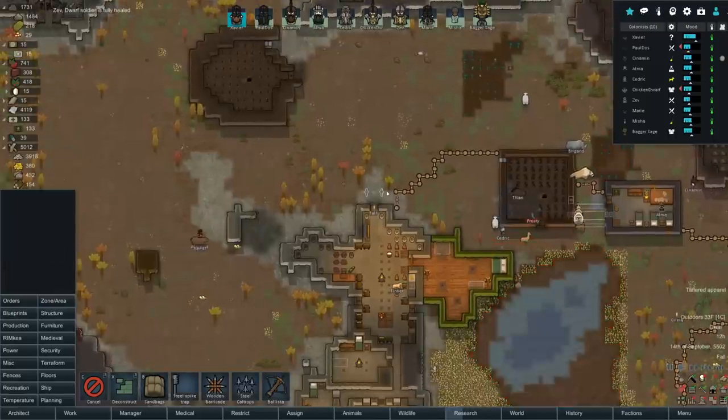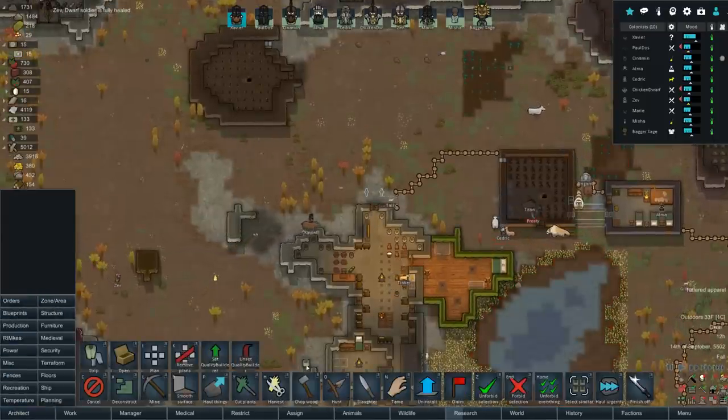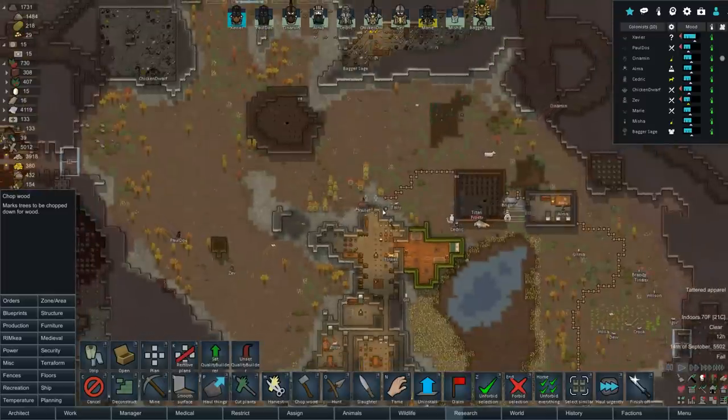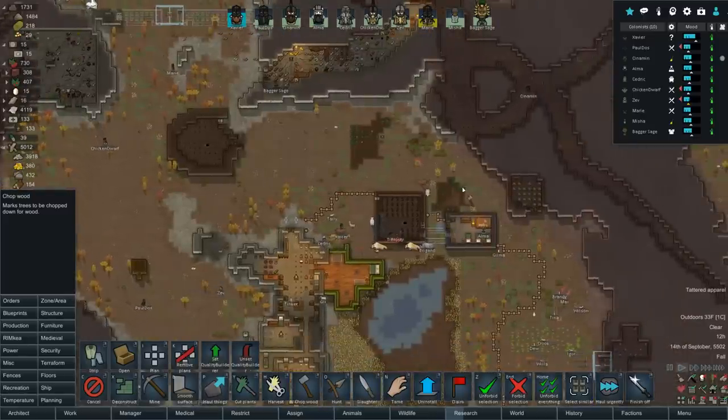Ballista - yes! That's a lot of stuff we need to chop down. I'm a little bit worried about trees now. Go over here for choppy choppies - get all these trees out of here. I know they're pretty and all, but we don't want people using trees against us. Get them all out.